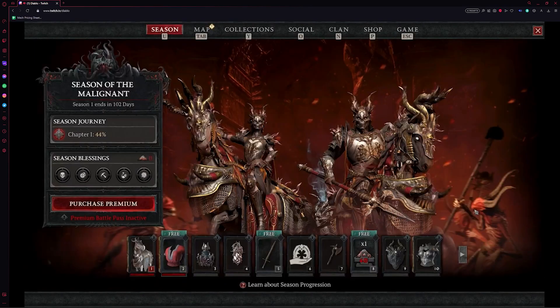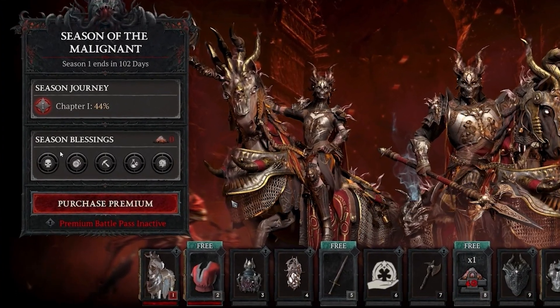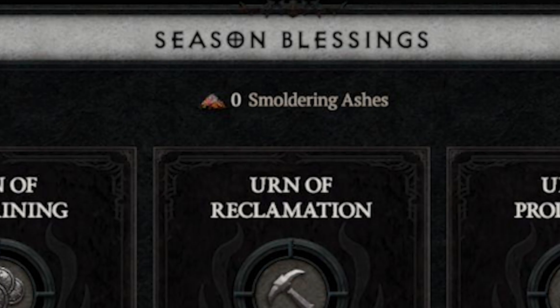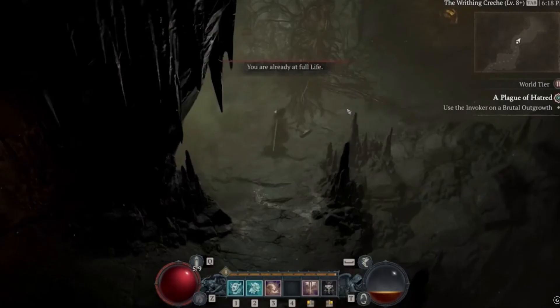We have confirmed new legendary aspects, uniques, and cosmetics. Some of the aspects and cosmetics can be acquired for free in the battle pass. If you choose to get the premium version of the battle pass, you will only be rewarded cosmetics. While grinding the battle pass, you will be rewarded a new currency called Smoldering Ashes, which is used to increase our XP gains, gold received, and more.